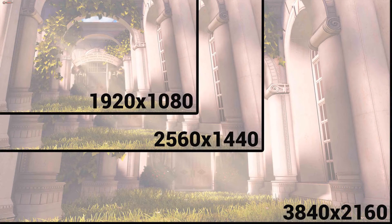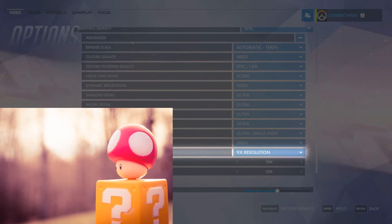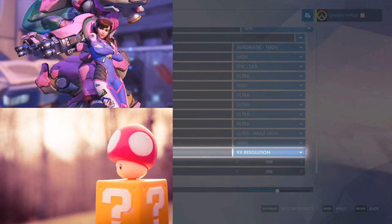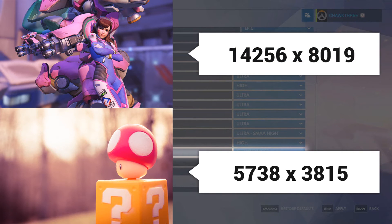Next up, we have super resolution, which allows us to take screenshots at pixel counts well past the resolutions we're able to play games at right now. The best way to show this is to explain a feature in Overwatch that allows players to take images at nine times the resolution they're playing at. I'm going to compare an image I took with my DSLR — its pixel count — to the pixel count of a screenshot I took in Overwatch. As you can see, the pixel count in the Overwatch screenshot is much greater, and in NVIDIA Ansel we're going to be able to take screenshots at 32 times the resolution we're playing at, giving us some humongous images and a lot of pixels to play with.